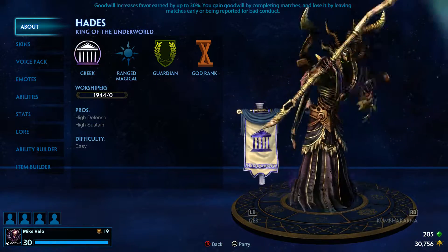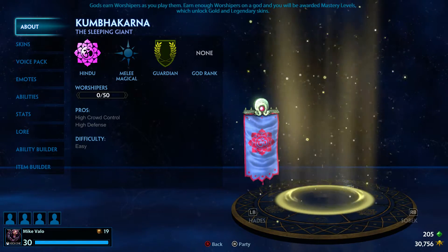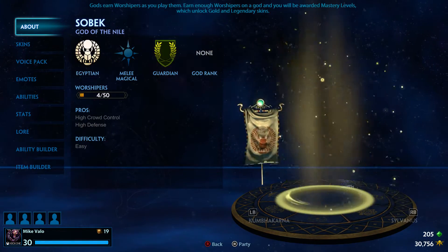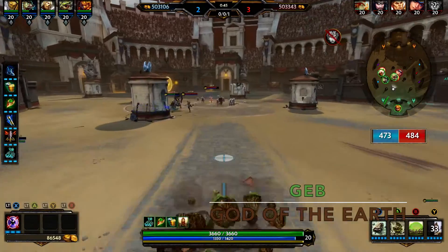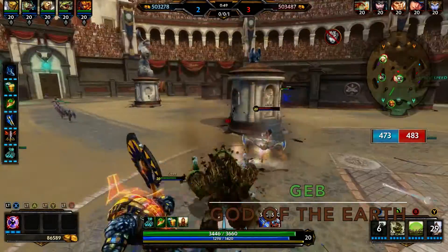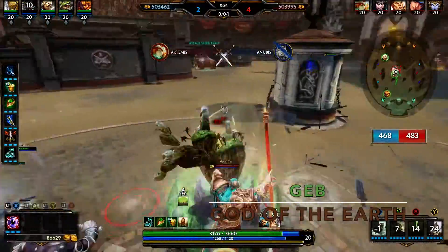The first category we want to go over is high sustain or high defense. That basically means hard to kill. They're going to get in there, they're going to be sucking up the damage, taking it, and they're going to be able to bounce out quick. Geb, for example, has high defense and high health. He rolls in, smacks down, and if worst case scenario he gets caught up, he has a shield he throws on himself and he's able to get out.